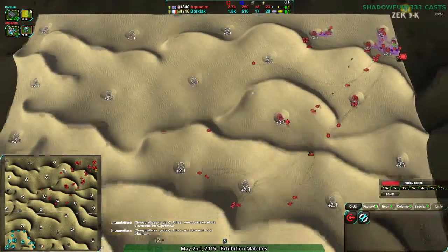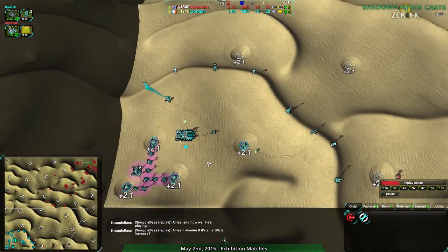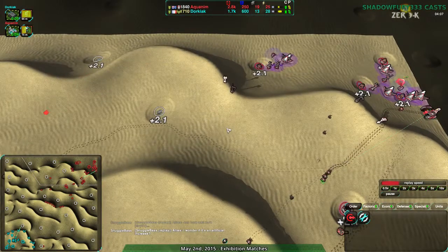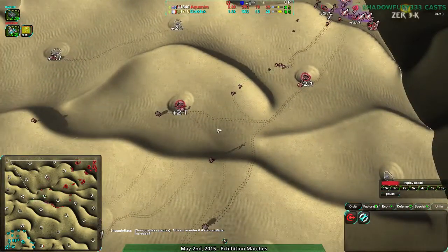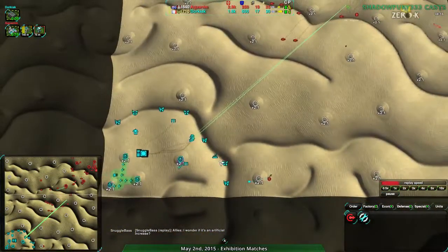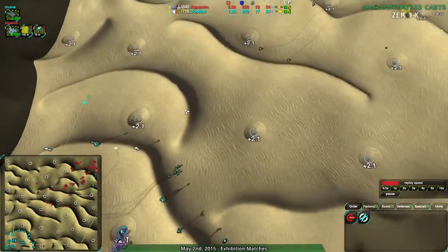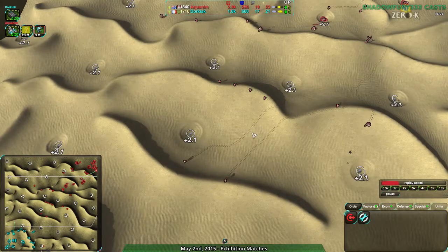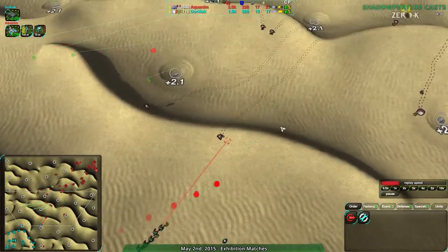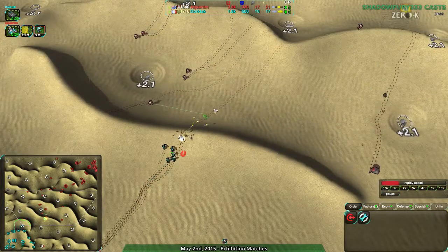It would help to expand naked in a sense, but this just makes it harder for Dorkiak to get back. Aquanim is playing it very safe, and that's the right call, because Dorkiak could very easily burst out — building up a large army and trying to rush out. I've had that happen to me before, where you get overconfident about having someone contained. You've got to be careful. Aquanim is trying to avoid getting burned. Although Aquanim as well is not building a huge army right now.